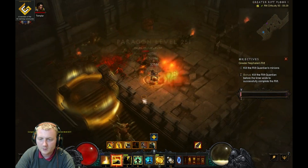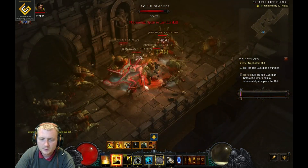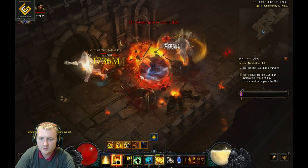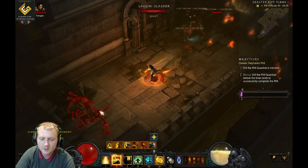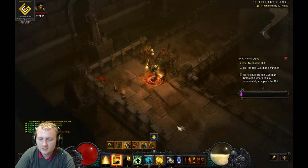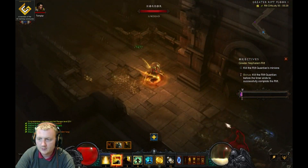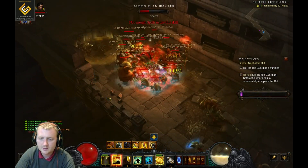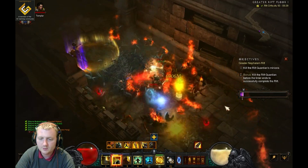As you can see the mobs are absolutely melting, so GR50 is obviously not my highest push — I can do a lot higher on this. I think I just need to get the Flying Dragon to be honest. There's my first elite pack, let's get some damage in — and they've already gone.